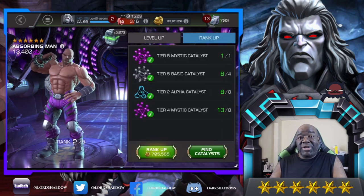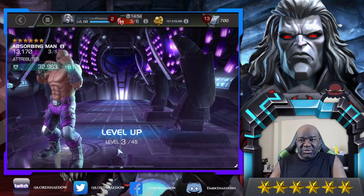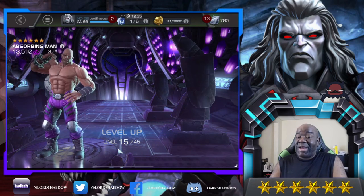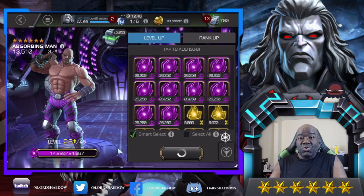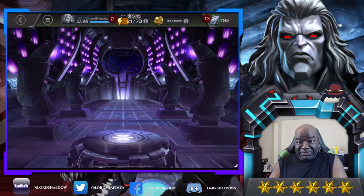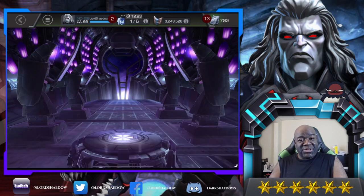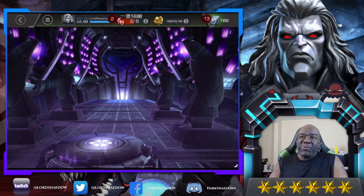While I'm ranking him up, I want to tell you what I had to go through. I bought the package — I think it was three — and that would give me two rank fours, but it didn't contain any T5 basics and I was out of them. I needed T5 basics. I looked and saw I could take two champions already at rank three to rank four, and use the three-to-four rank up gem. But Absorbing Man needed T4 basics to get to rank two and also needed T5 basics.